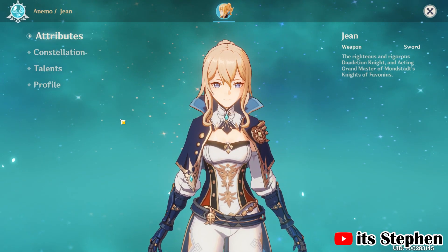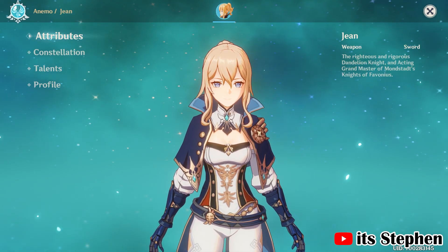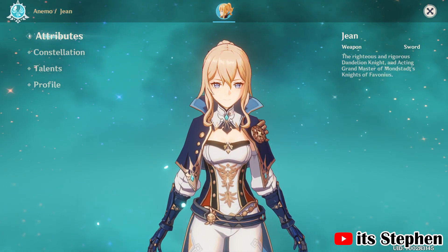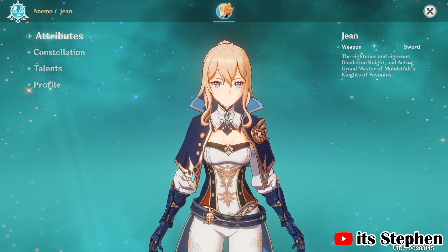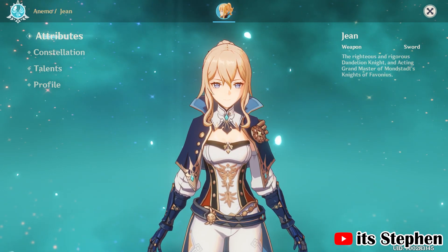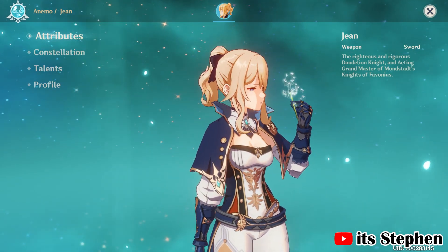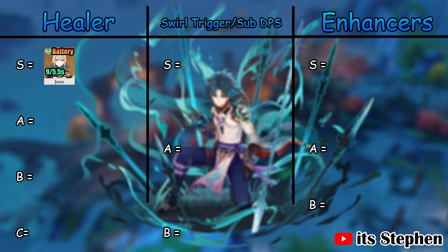Jean is easily one of the best healers in the game. Her burst heals everyone on the team without them needing to be out on the field. She is anemo, so it's a no-brainer that if you have her, pair her up with Zhao. By having 2 anemos on your team, you will get the anemo resonance. Jean is extremely versatile, can provide a lot of sub DPS, and can provide a battery with Galeblade dealing lots of damage with a 6-second cooldown. Her skill will give Zhao 9 energy if he's on the field or 5.4 if he's off the field. Jean is easily an S tier healer for Zhao.